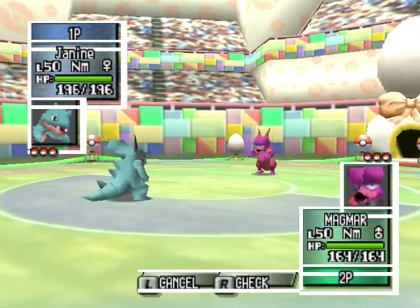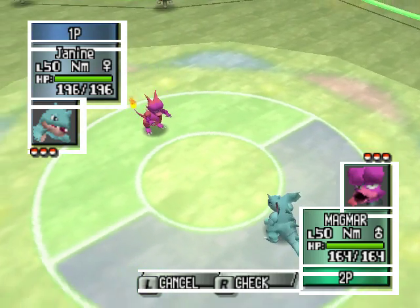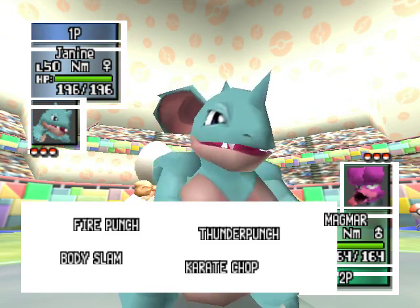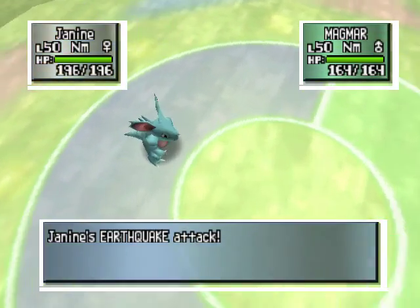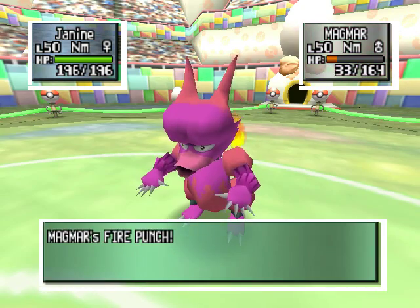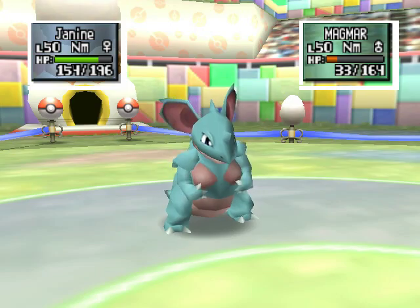First press your A button to pick attack, then you can check by holding R. What does this mean? Your C buttons are up here and you use them to pick your moves. How do I know which corresponds to which? Up, left, right, down. Kaboom! Son of a... that's what happens when I stick my ground type on your fire type.